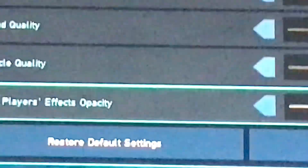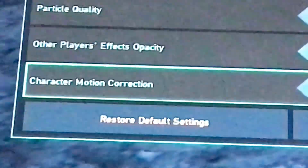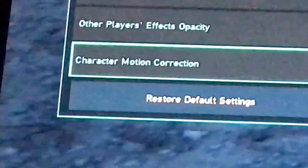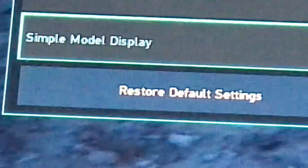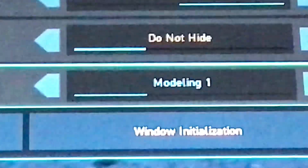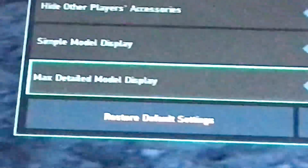Other players' effects opacity: 100%. Character motion correction: on. Hide other players' accessories: do not hide. Simple model display — that refers to the silhouettes of players that haven't fully loaded in.